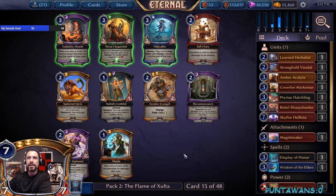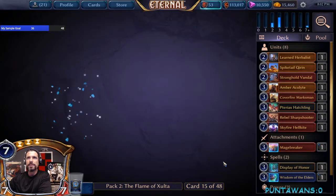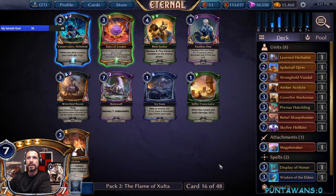We'll pick up a Spiked Tail Karen — that's a fantastic two-drop for our deck. Passing on potentially a Fervent Siphoner and a Grudoff Evangel, but I like where we're at. Looks like we're firmly in Fire now. There's an Inflict Conscience and Post Sellatize, but we'll go ahead and take the Edict. I like having at least one of these — Edict of Grudoff is pretty solid because it could bounce a spell or a unit, potentially sending it to the bottom of the deck.